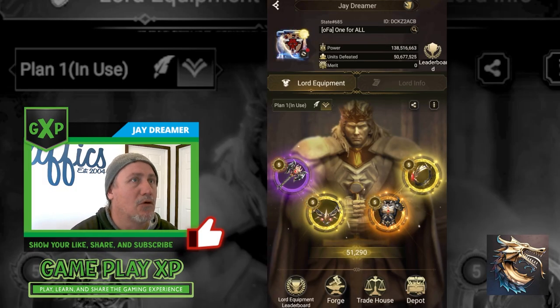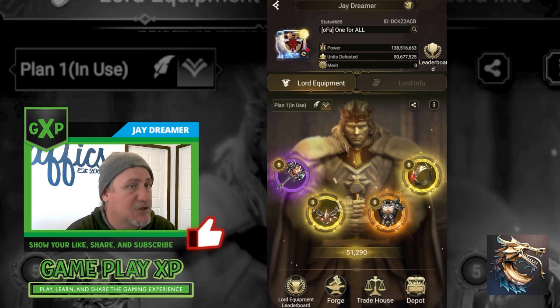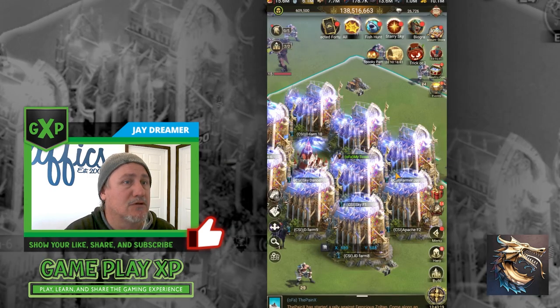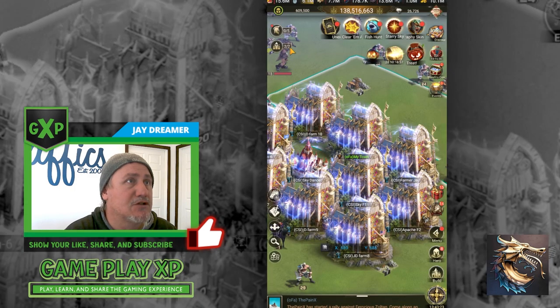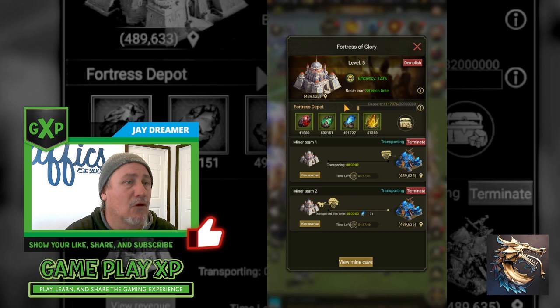Let's jump into the Lord equipment. This is a screen that a lot of people have seen, so let me explain it. Each one of these pieces of equipment are linked to the minerals that you're gathering, and you're gathering those minerals with the Fortress of Glory.